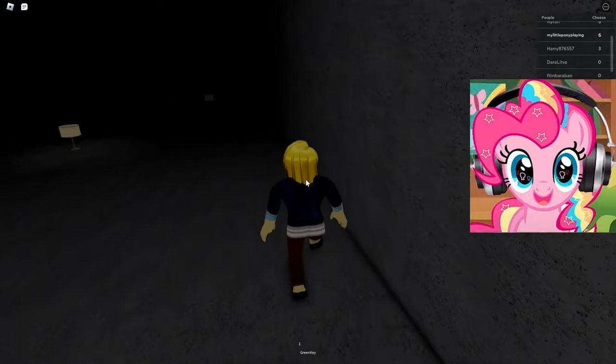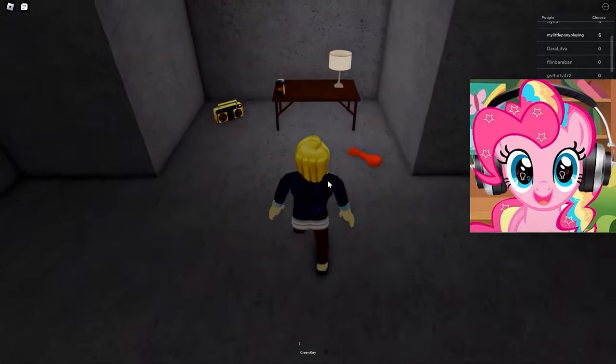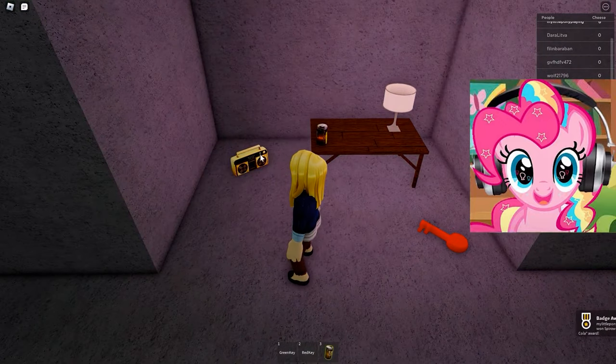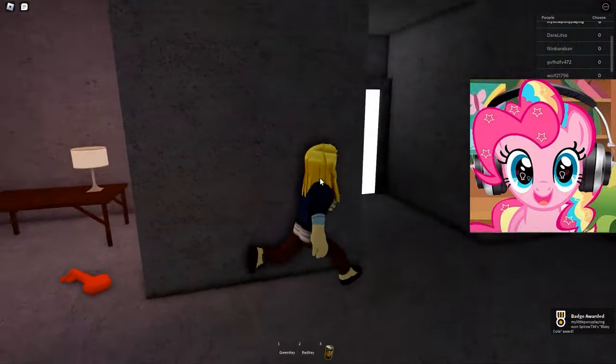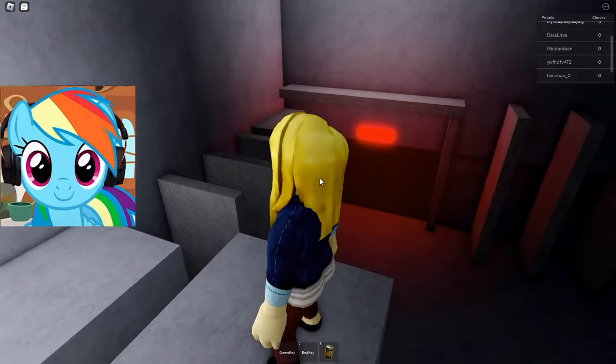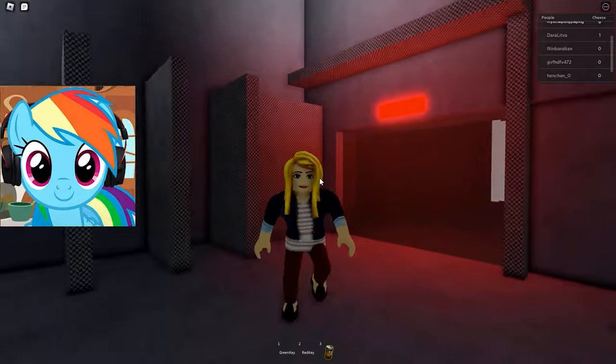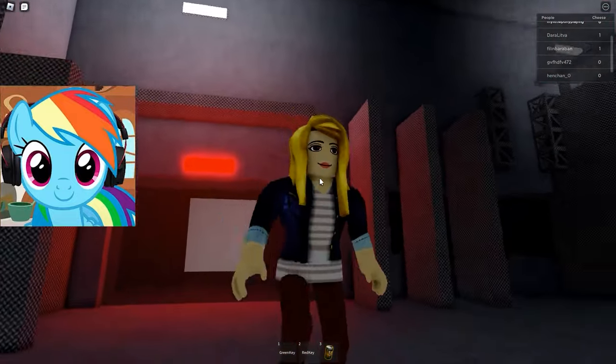Oh my God! Here it is finally possible to run faster, and also interesting, where is the same place with the red key? Oh, here it is! Let's quickly pick up the red key and lemonade! Wow! Here's some door opened! Let's go in there and see what it is! Oh my God! There's a parkour here and we'll probably get another piece of cheese when it's done. If we pass, we'll only have to find two pieces of cheese.